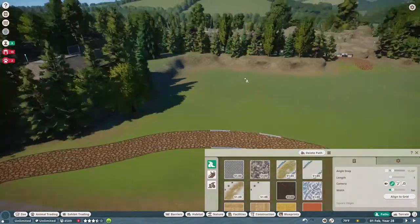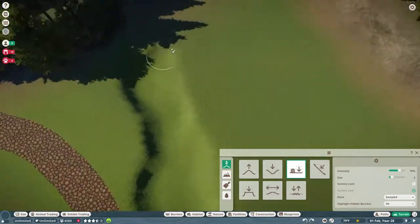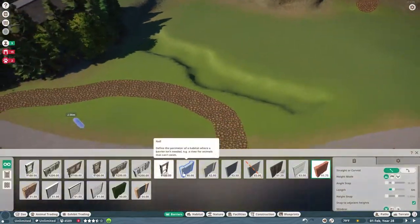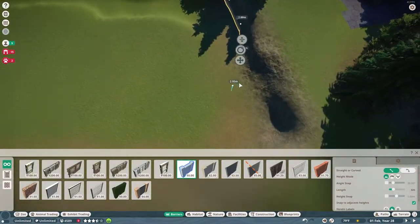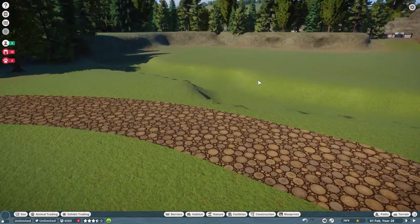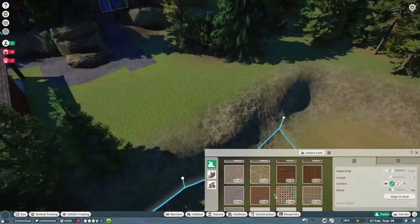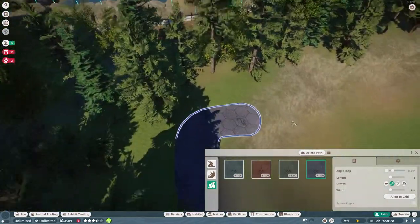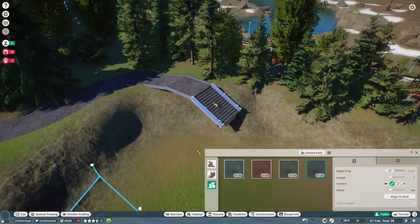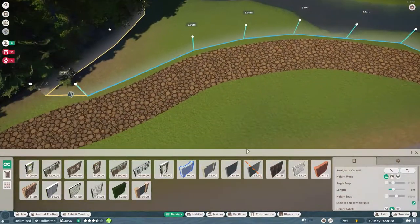Now to get into this build today, we are going to be doing the giant otter. We're going to make them quite a big enclosure for what they require. We're putting in about eight giant otters in this exhibit here, so we need quite a bit of space. It turned out a little bigger than I wanted it to, mostly because it's the giant otter and not just a regular river sea otter, resulting in a bit of a bigger, more Amazon-like sort of enclosure here.